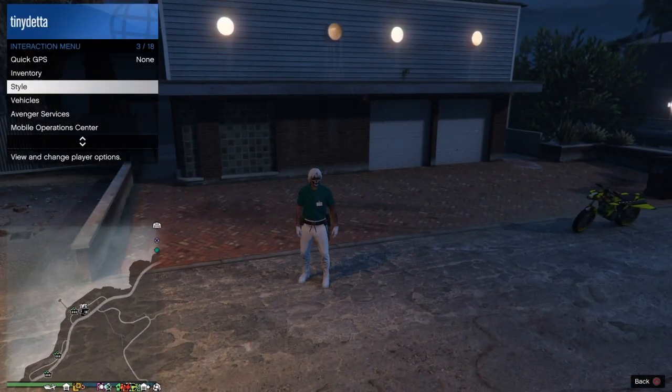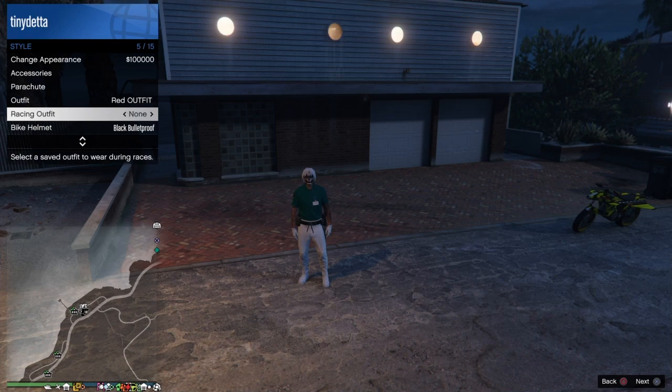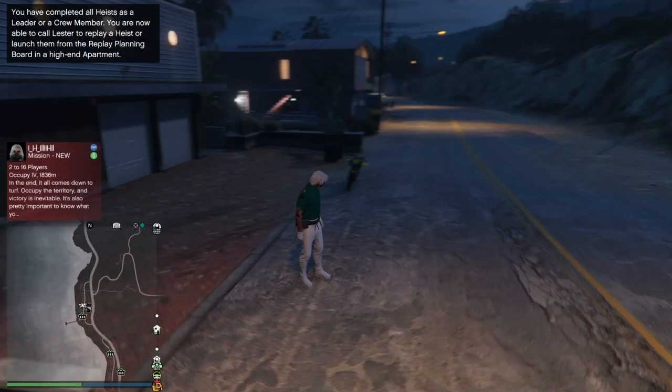Without wasting much time, what you want to do is open your interaction menu, go to Style, then go to Racing Outfit and set it to None. If you don't do this before you start your adversary mode, you're only wasting your time. Make sure you set it to None.